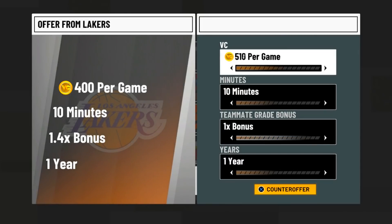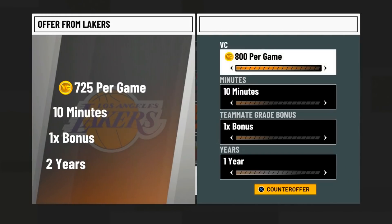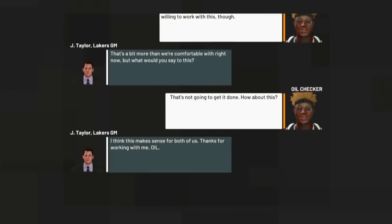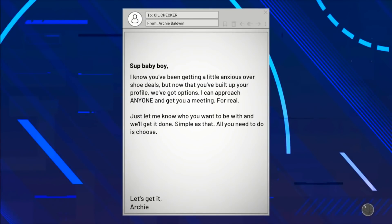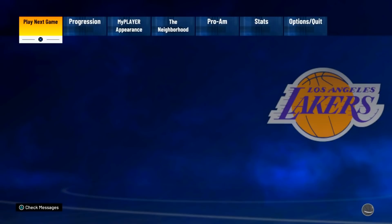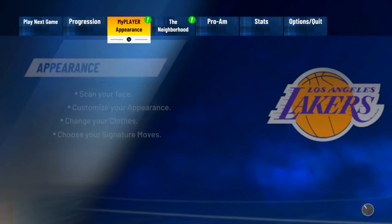This is negotiating 101. They're going to counter-offer — they came back at 725. You don't want to accept that; offer around 785 to 790. I asked for 775 and they accepted. I could have gotten 780 but 5 VC doesn't matter. Just like that, I've nearly doubled your VC per game — this is exactly why you need to watch the full video, because someone who skipped this part would earn half the VC.